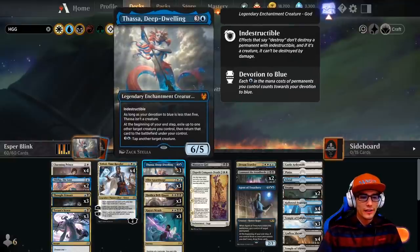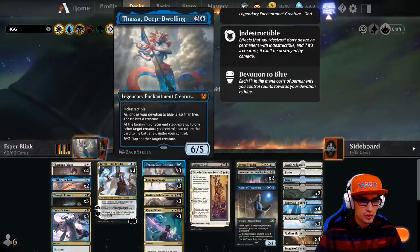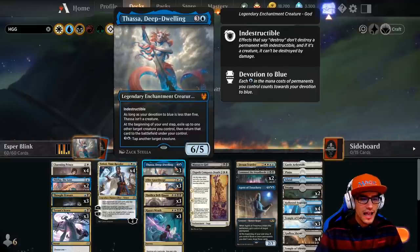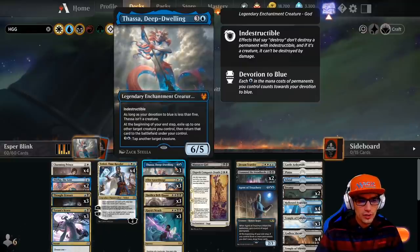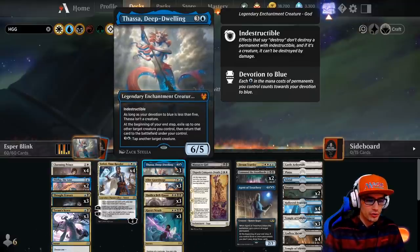Thassa, Deep-Dwelling is our main combo piece. A legendary enchantment creature — God — 6-5 indestructible for 4 mana. As long as your devotion to blue is less than 5, Thassa isn't a creature. At the beginning of your end step, exile up to one other target creature you control, then return that card to the battlefield under your control. We can also pay 3 mana plus an Island to tap another target creature.